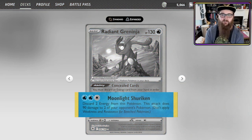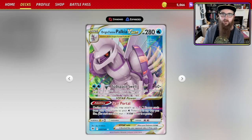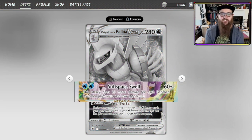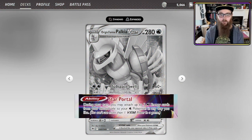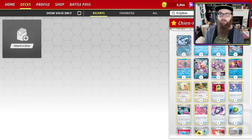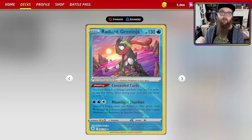Plus you've got Moonlight Shuriken — discard two energy from this Pokemon, and this attack does 90 damage to two of your opponent's Pokemon. This can be set up in a single turn with the power of Palkia V-Star. Subspace Swell does 60 damage plus 20 more for each bench Pokemon, both yours and your opponent's — so if you've both got four benches, this is hitting for 260 damage off two energy. You also have the V-Star Power, Star Portal: during your turn, attach up to three water energy cards from your discard pile to your water Pokemon in any way you like. You can immediately power up Palkia, another Chen Pao, or Radiant Greninja.